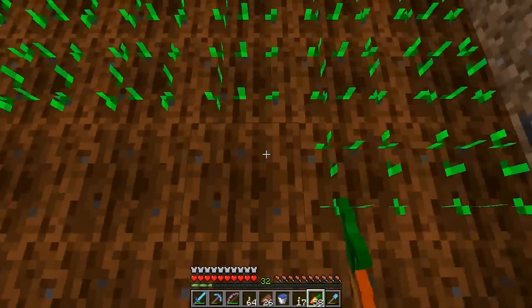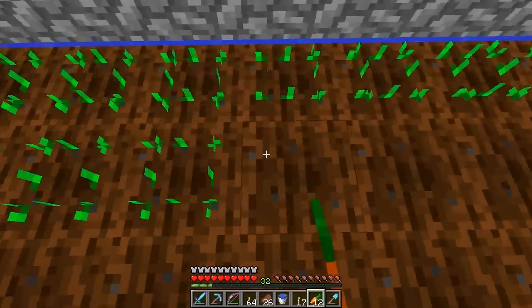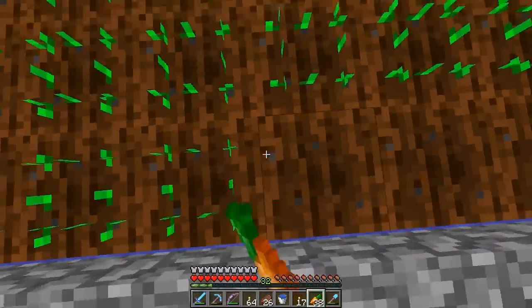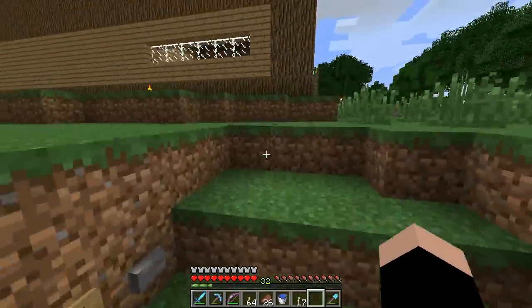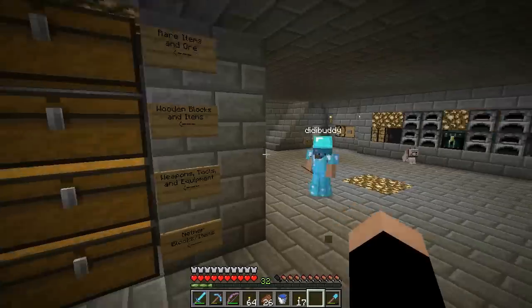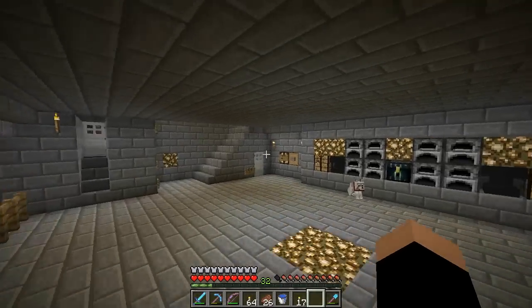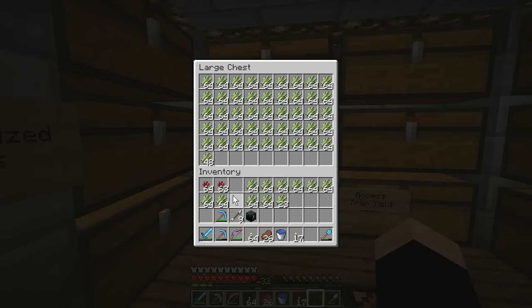Let's get what we need. Don't bother bringing netherrack because we can collect it there. Only one of us needs to bring an ender chest — I already have one on me. Bring cobble — yeah, one of us should fill our ender chest with cobble. I have all the cobble in my inventory right now. I'll put half of it in the ender chest — I gotta put away all this sugar cane, I have way too much.